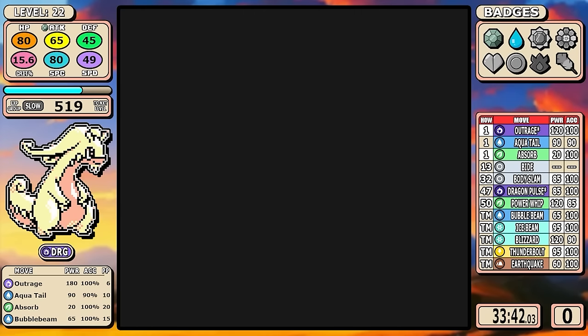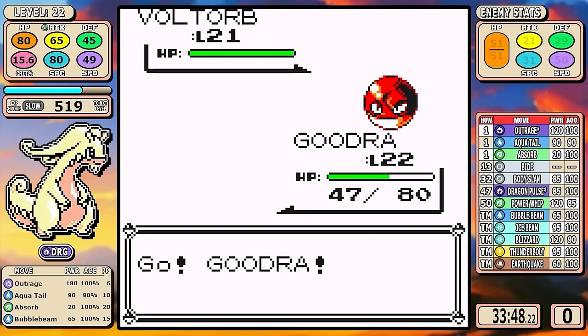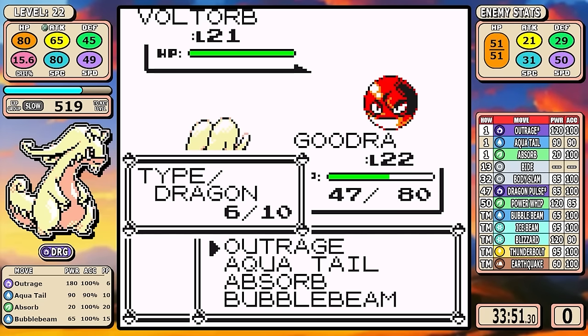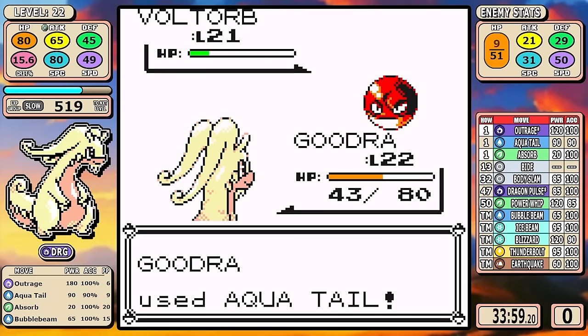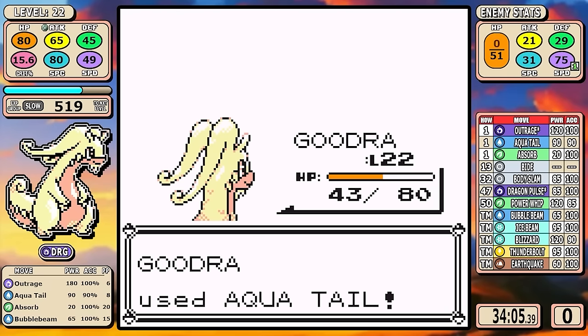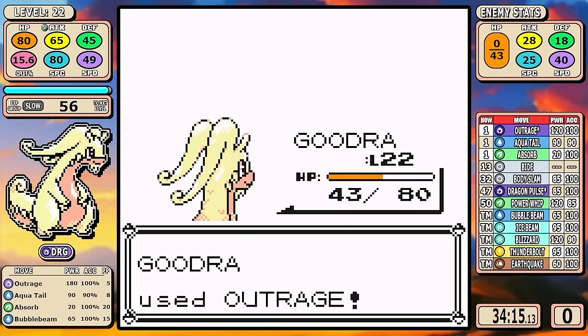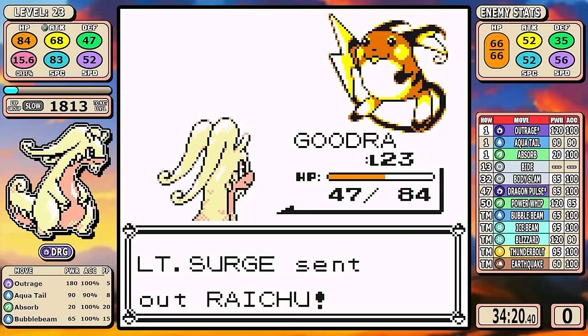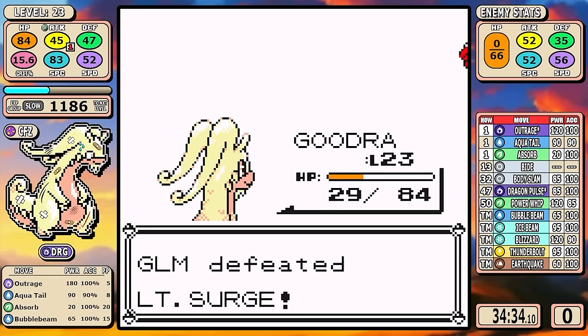Now we've got Lt. Surge — another fight with a slight bit of nuance. You don't want to go all out just yet, so you chip down the Voltorb first. The strategy is to always plan for a three-turn Outrage rather than four. I take out Voltorb, I know Pikachu's a one-shot, and Raichu's a guaranteed two-shot — that's three Outrages. I did the math. That means we get another badge.